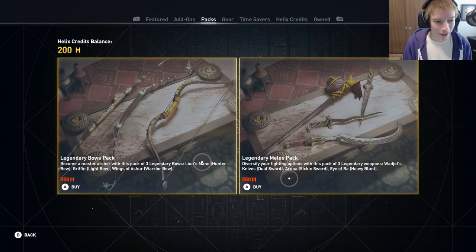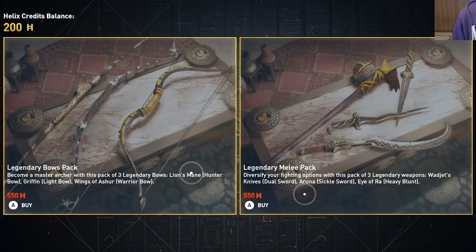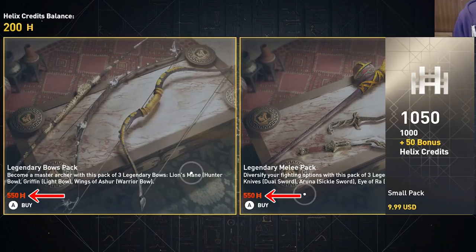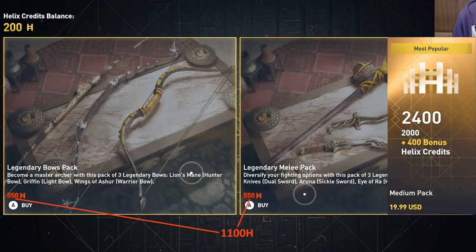Let's check out the packs tab, where you can buy things like the Legendary Bows pack and the Legendary Melee pack for 550 helix credits each. As you can see in the item descriptions, they grant you three legendaries of the chosen weapon type. Look at how scummy this is — they priced each item just outside the range of the $5, 500 helix credits pack so that you have to purchase the $10 pack to afford one. If you want both, the combined cost of 1,100 helix credits is slightly above the 1,050 that the $10 pack nets you, so you have to purchase the $20, 2,400 helix credit pack to afford both.